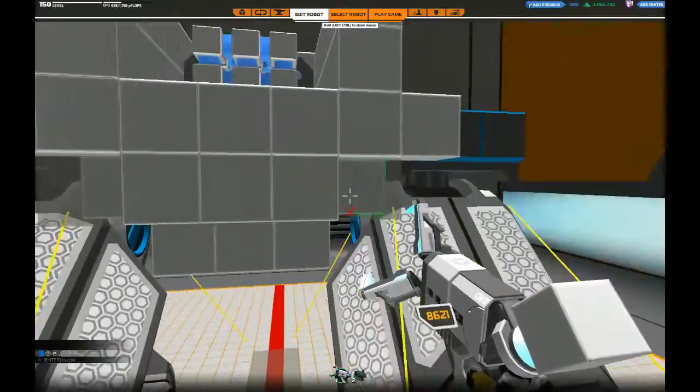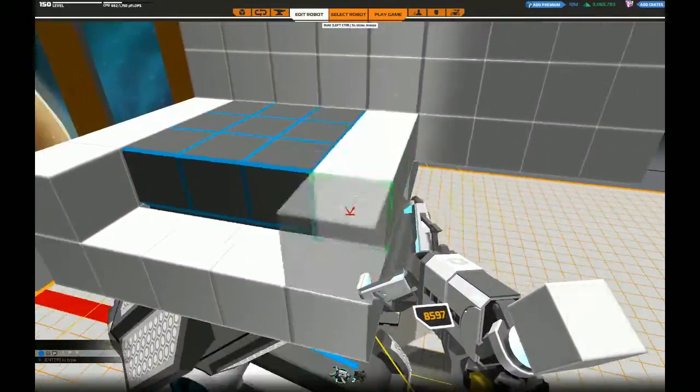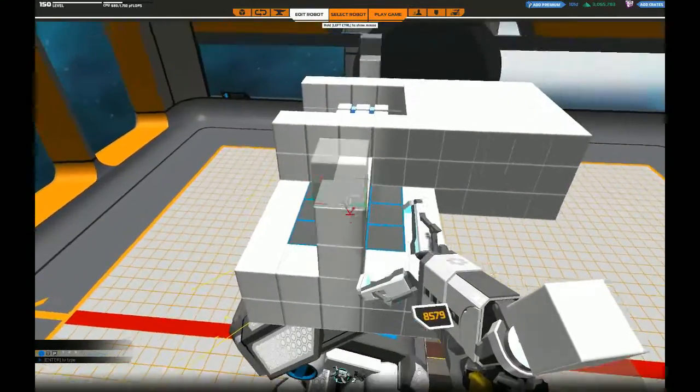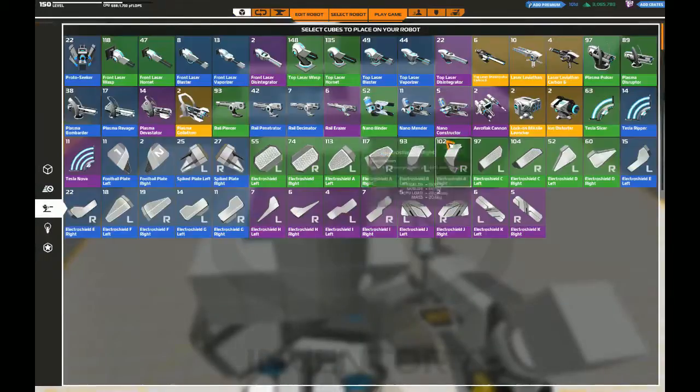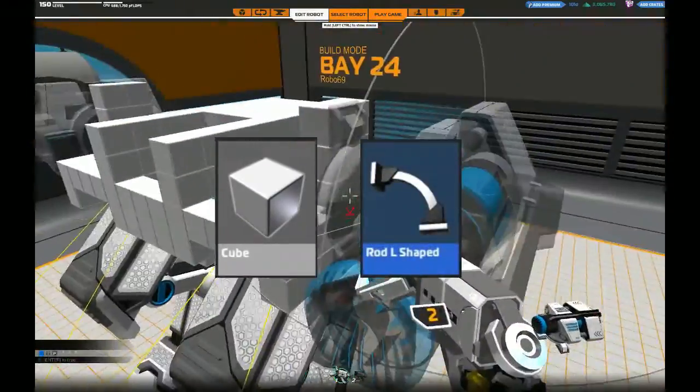Hello and welcome to my series 'How Flat is Flat,' where I compare different tiers, or in this case sizes and shapes, of Robocraft building parts. In this episode we'll talk about cubes and rods.